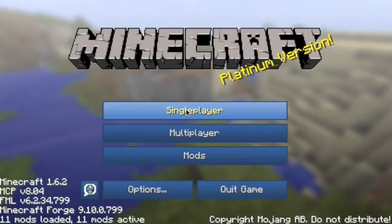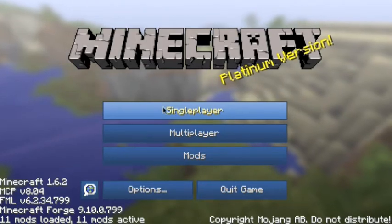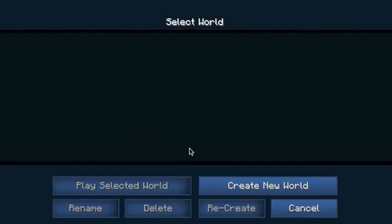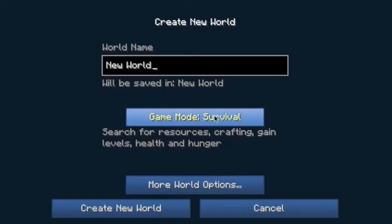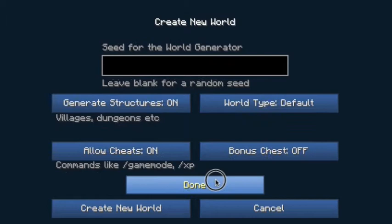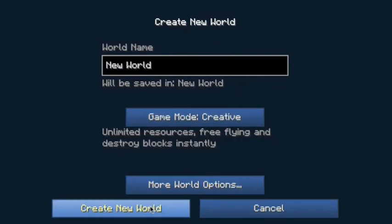Close the database folder and open your Minecraft server. Delete this world, create a new world, and test this out by typing the seed of the world. Just like that — done, great, so easy.